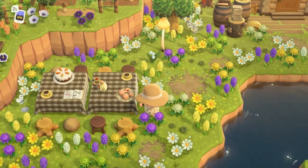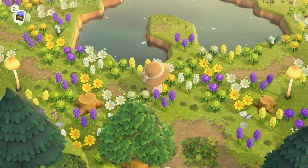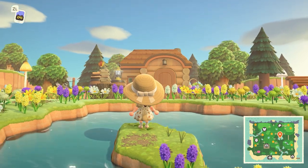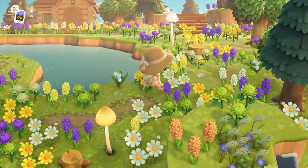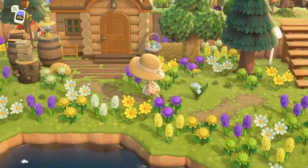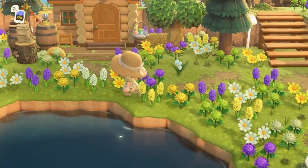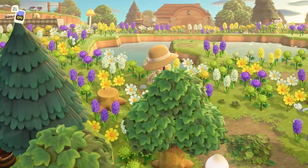I love that she terraformed out this piece so you can stand over there and look at the lake — you could go fishing right there, just so cute. It's a really interesting way to get over to what I think is Eric's or Molly's house back there. You don't usually see someone terraform like this and then put a house behind it, so I think that is really unique and beautiful.